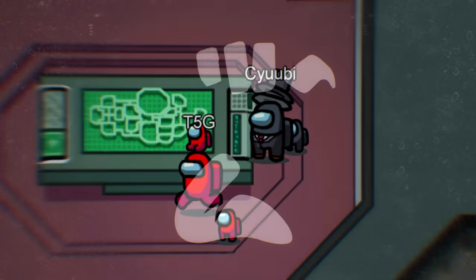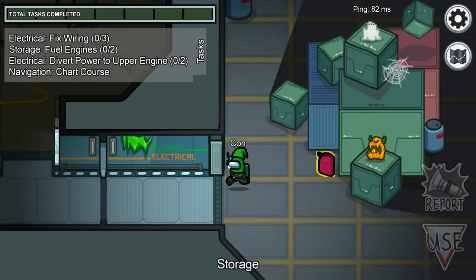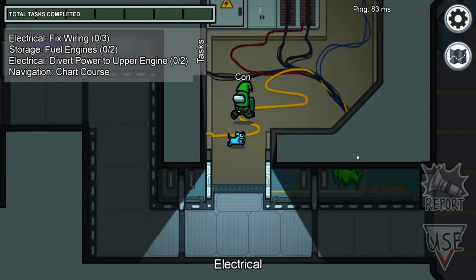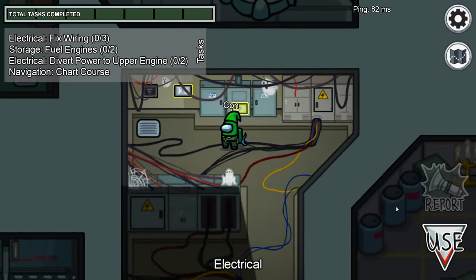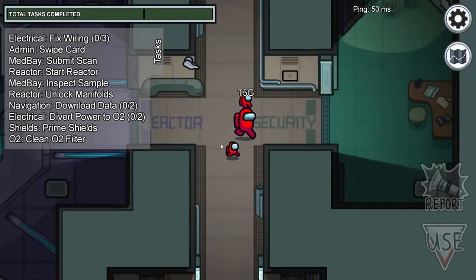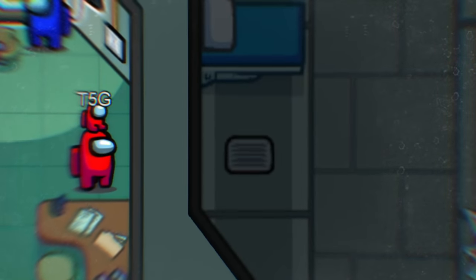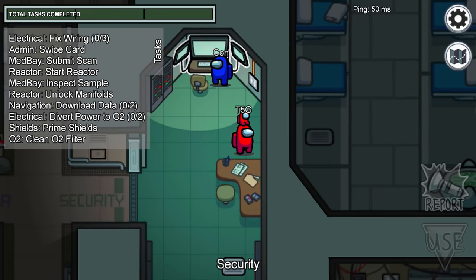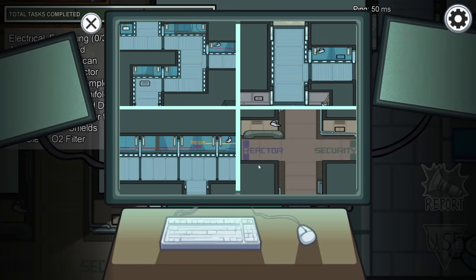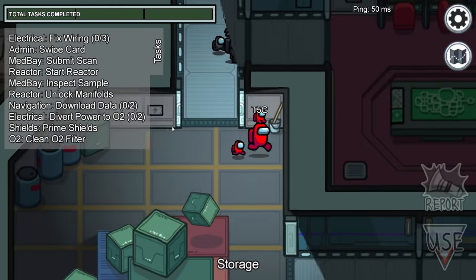Coming in at number two: venting wall hacks. There's a foolproof way to catch anyone who kills in electrical on the Skeld. If you're chilling in security, instead of sitting on cams, stay in the room itself and look into med bay. Even though you can't see into med bay, you can see the vent itself open in the shadows. Once that happens, go on cams and you'll see who walks out — imposter caught. You can do the same in storage to catch imposters venting into admin.